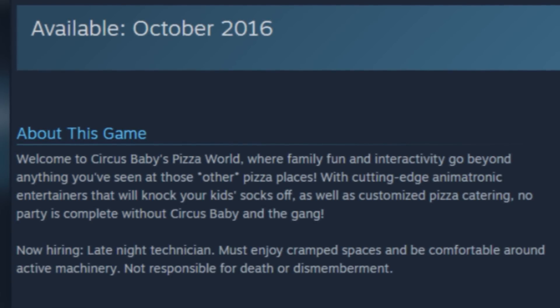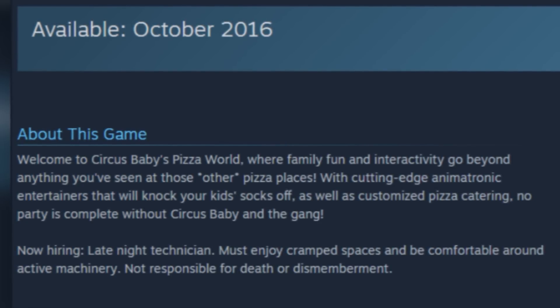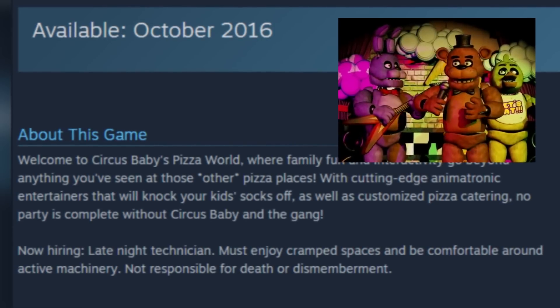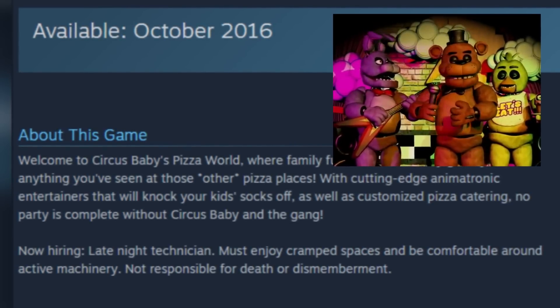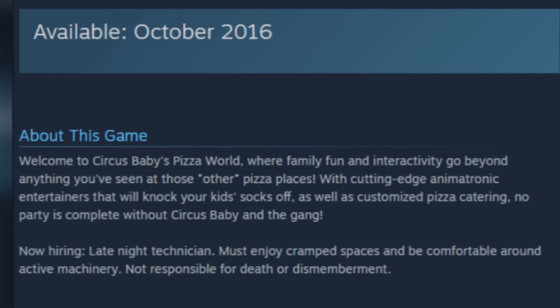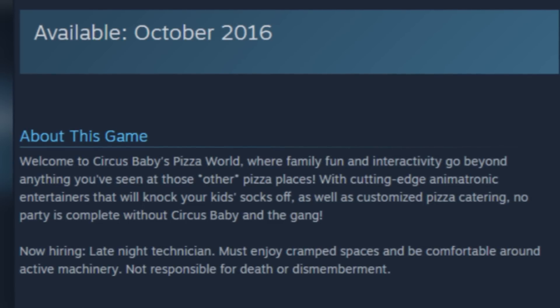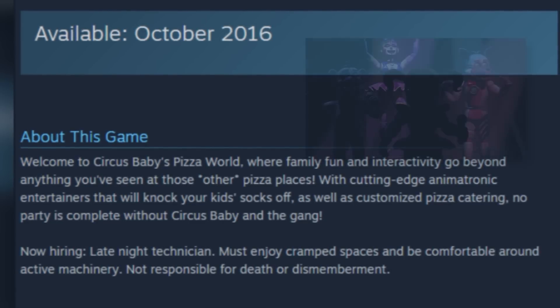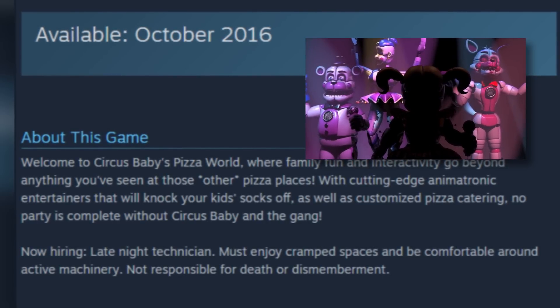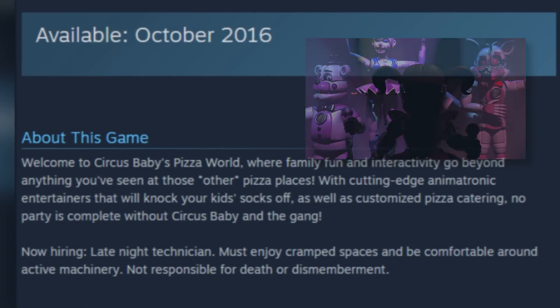The description mentions 'family fun and interactivity,' which is something we've never really heard before. In the old FNAF games, animatronics just performed on stage — but this time maybe there are buttons to press, or some kind of AI introduced into these animatronics explaining why they can speak. It could also refer to the speaker on their chest — maybe you can talk to these animatronics and they respond back.